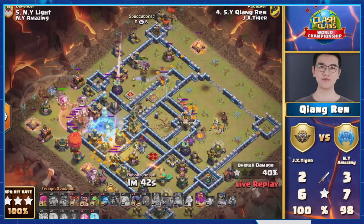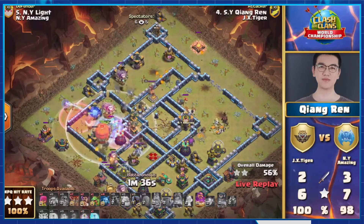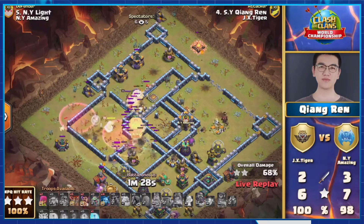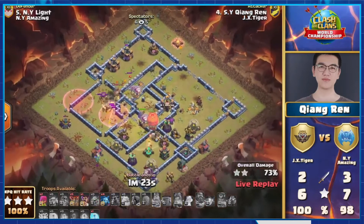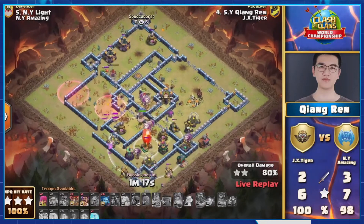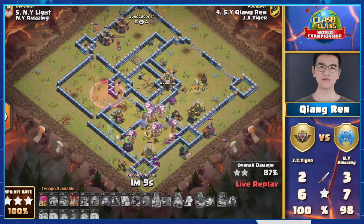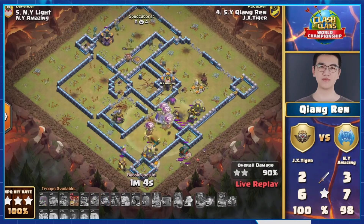Now he's coming in with the lalo. He's actually got the stone slammer because he zapped and then sui'd the town hall, which is really strong for a lalo — especially in this meta. It looks like he has headhunters coming in for the queen. It's only the scattershot on the back end he has to worry about, and he has a freeze for it, so this should be fine. He does have the air defense shooting as well, but when you've got a slammer going into the back end of the base, you're more than likely going to triple — especially with more loons, and then either dragon or dragon rider to clean up. That was a really clean zap-lalo hit by Quingren.